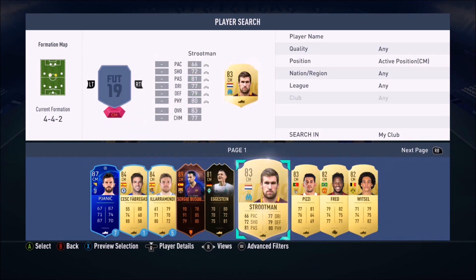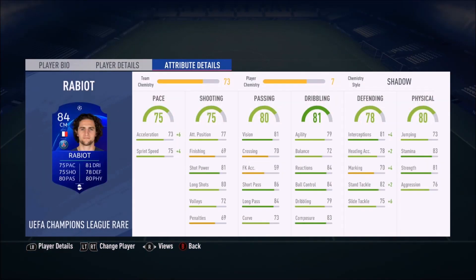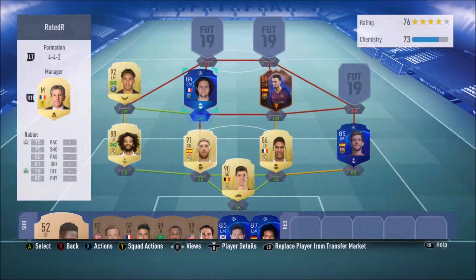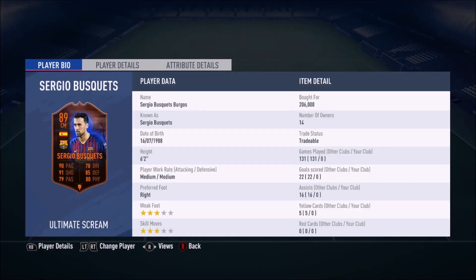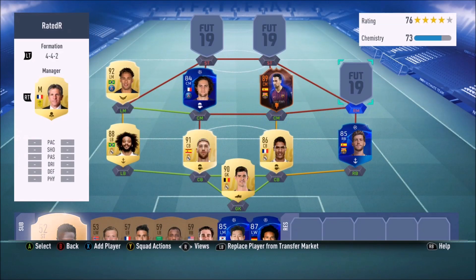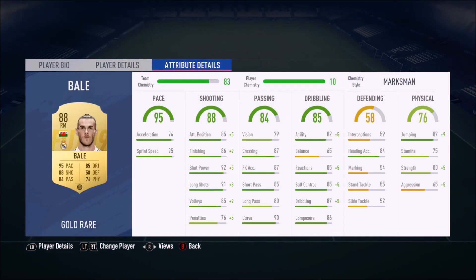For central midfielders I've got Rabiot, who's really good in this game. You don't need to buy his UCL Champions League card — his normal card is amazing. And Sergio Busquets is absolutely sensational; he's got 91 pace or something, crazy defending, crazy shooting ability, and he's very good at interceptions.